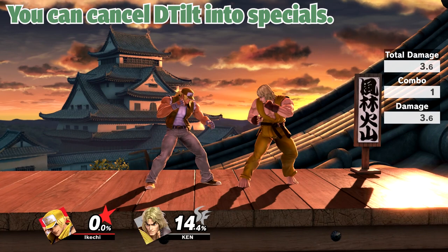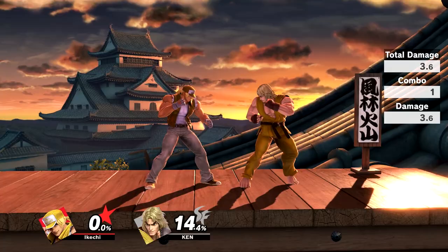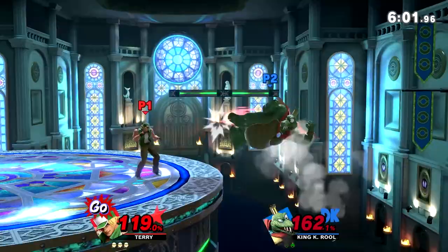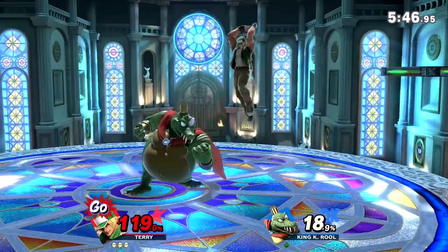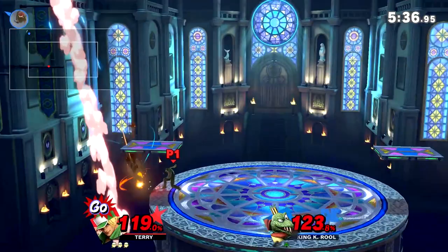Next up we have Terry's Down Tilt. This is one of Terry's best moves in neutral because it ledge traps, it combos, it does strings, and it adds a lot of pressure when combined with the auto turnaround mechanic. If I want to stay on the ground, this is my go-to move. I love using it at ledge because if you two-frame or catch somebody re-grabbing ledge, you can just spam it — the angle it sends your opponent upwards lets you combo cancel into a special off of it.